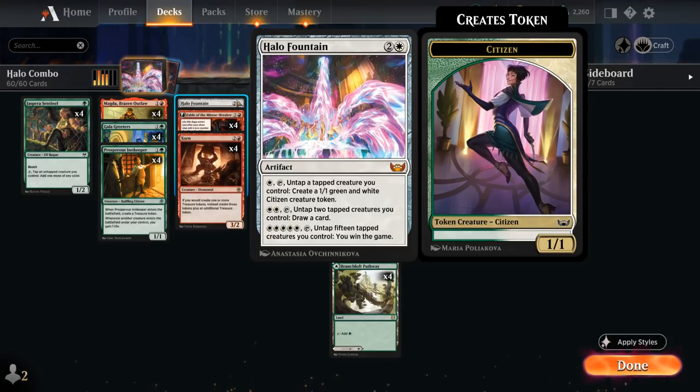If we pay 5 white mana, tap Halo Fountain and untap 15 tapped creatures we control, we win the game. So not the easiest alternate win condition to pull off, especially on Arena, where opponents tend to concede before we get a chance to activate it.